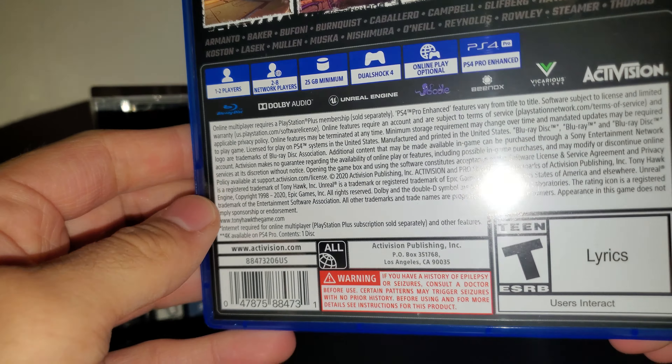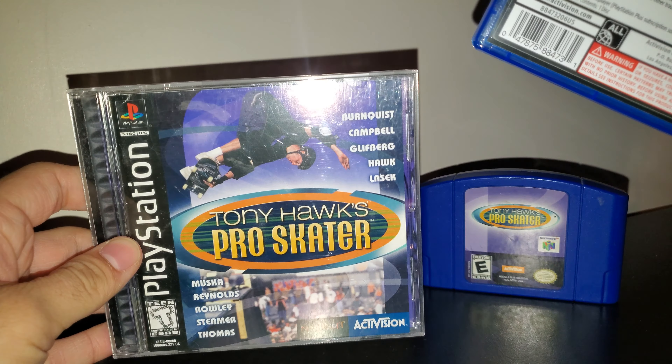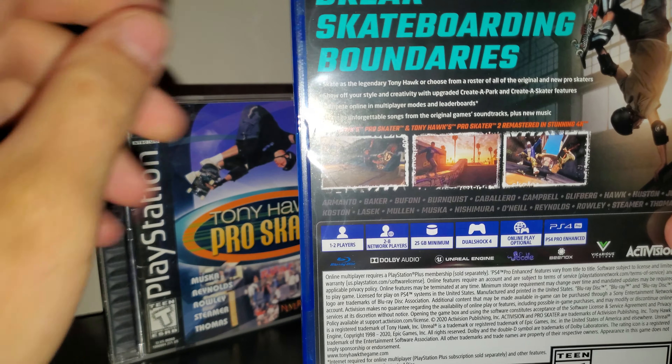It was a really good remake and I honestly believed they could do a really good job with this remake too. In here is the cover art without the shrink wrap — 'original two games fully remastered.' It says it requires a content download, so I'm not sure what that would be for. It's made by Beanox and Vicarious Visions on Unreal Engine. The back shows a list of characters you can play as, and it should be very similar to the lists on the front. There are some really nice screenshots of the game and it looks visually stunning.